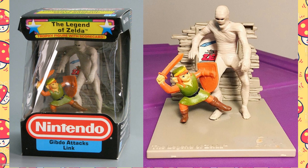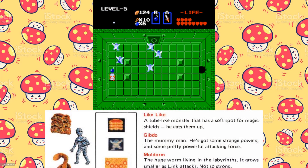The first trophy in The Legend of Zelda line is titled Gibdo Attacks Link. Here, Link brandishes a sword and shield — his primary weapons of choice — against the undead enemy called a Gibdo. The Gibdo was a mummy enemy located in the dungeons where Link could find a piece of the Triforce artifact. While the manual says he has some strange powers, he really just walked around and ran into Link to do damage.